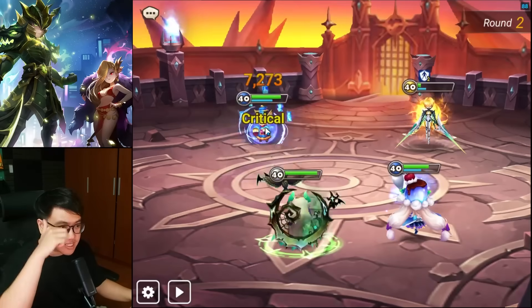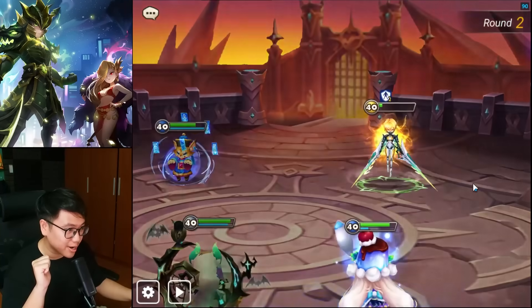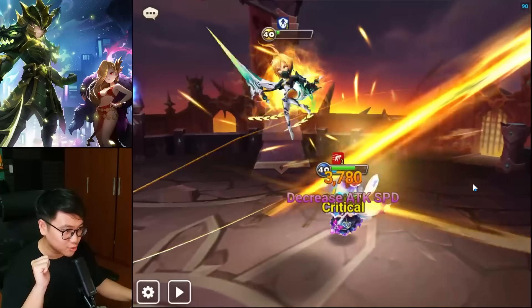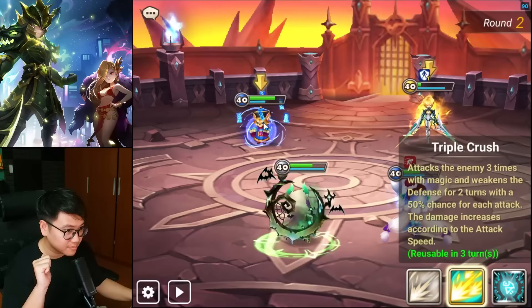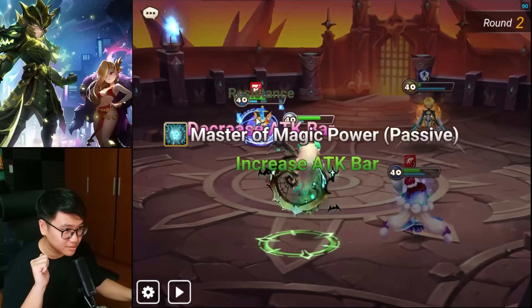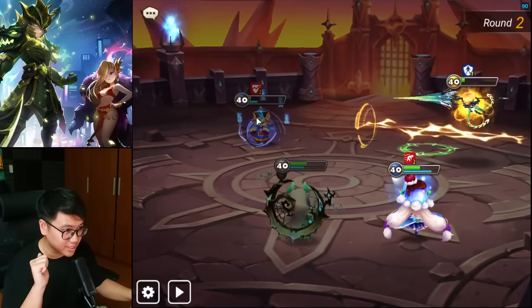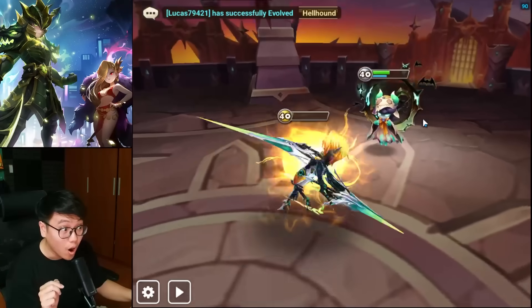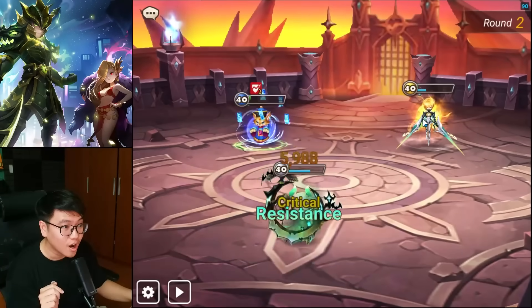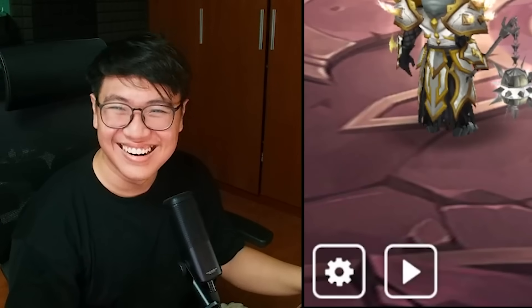I'm gonna push back this guy's attack bar because of the new buff utility to Elsharian — he can push back attack bar now. Sonia's being stupid, I like that. Oh my god. Slowly buff is scary. Big damage. Push back. Kill it. Push back. It is fine, we're gonna kill this. Oh! Unbelievable. The pushback is ass.